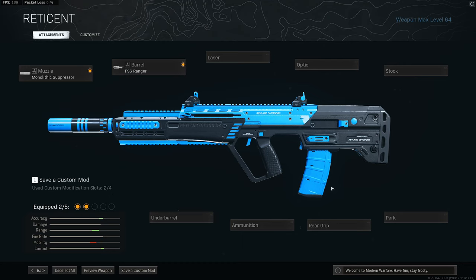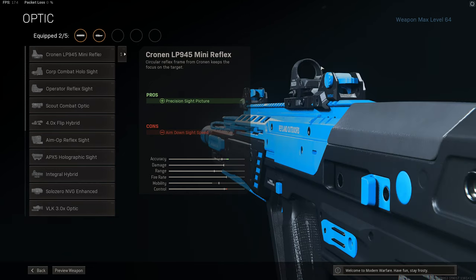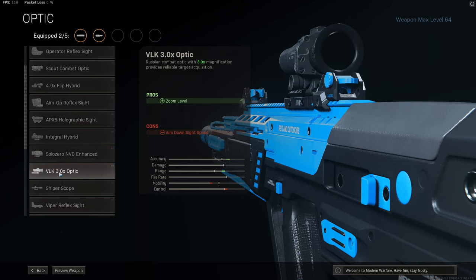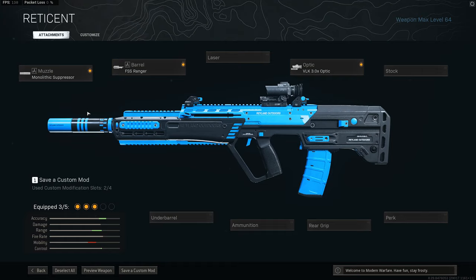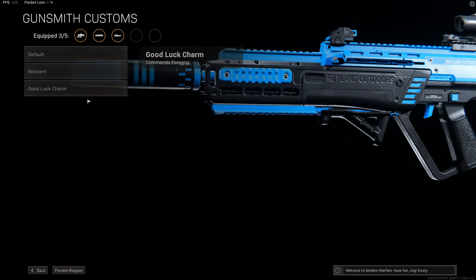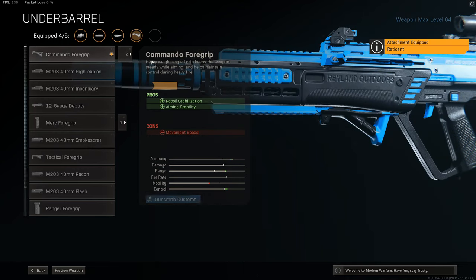To complement that, you want an optic that allows you to see better for mid to long range gunfights, and the VLK is probably your best option here. Alongside being a 3x zoom with a good reticle, it also applies a nice 11% vertical and 20% horizontal recoil reduction, helping to really tighten things up and reduce that left-hand pull quite considerably. It's worth noting the FSS Ranger Barrel also gives you another 20% vertical recoil decrease, so this build is really going for a flattening out of the recoil pattern. Then take the Commando foregrip for even more recoil reductions — a 6% vertical and 15% horizontal decrease — with no penalty to your ADS time, which is important.